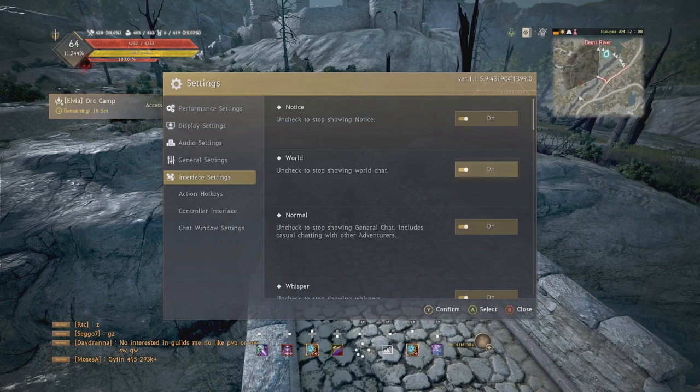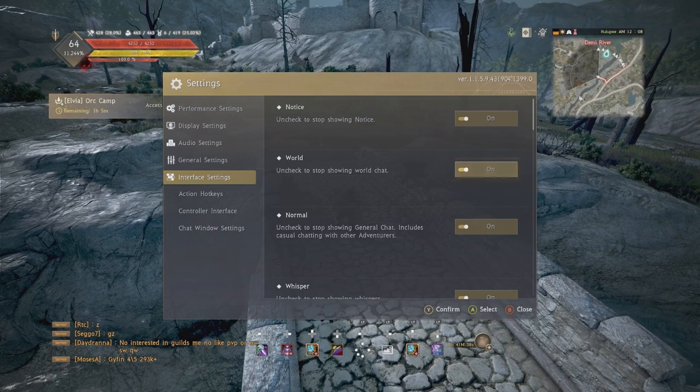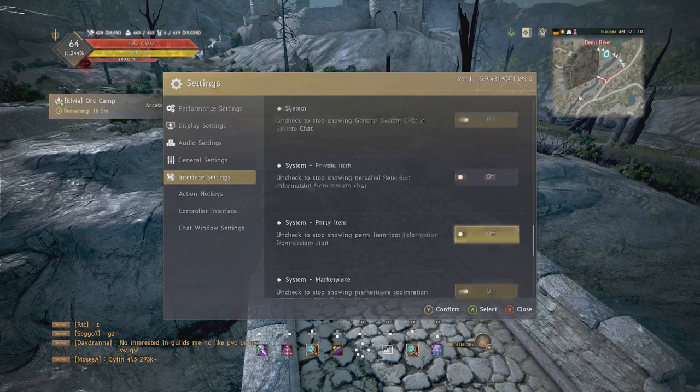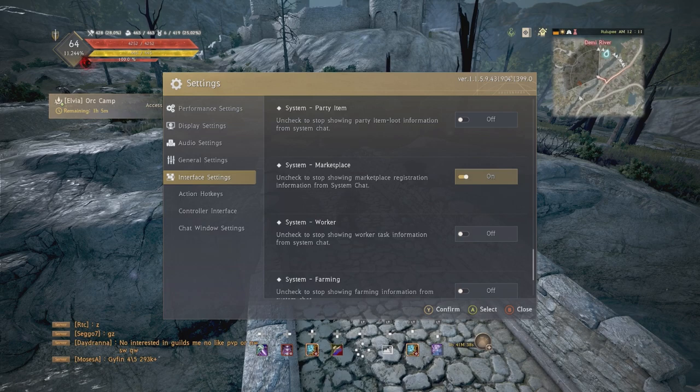Last one is manual camera adjust while moving. Chat window is all personal preference — this is how I've got mine set up. I'm recording a video so I've got guild chat turned off, but normally I'd have it on. In systems settings, marketplace notifications go to my chat menu here instead of the top of my screen, because that is faster when I want to snipe things.